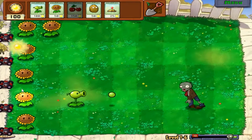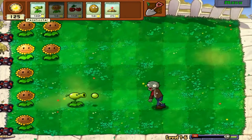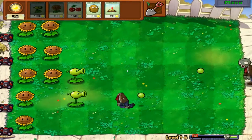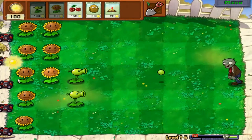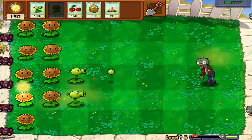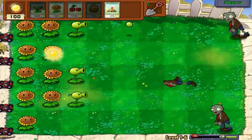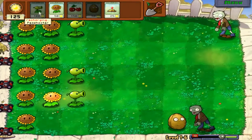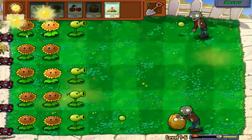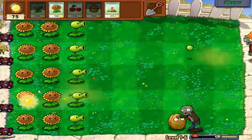We got an achievement of some kind. So wait until you plant a P-Shooter, wait for the zombie to appear in that line. Don't plant it, just wait for the zombie. So now we have a little bit of trouble, so I will plant a walnut here. And we got two rows of sunflowers.